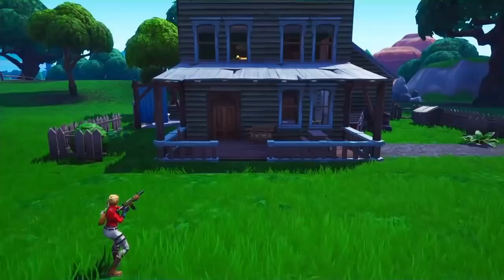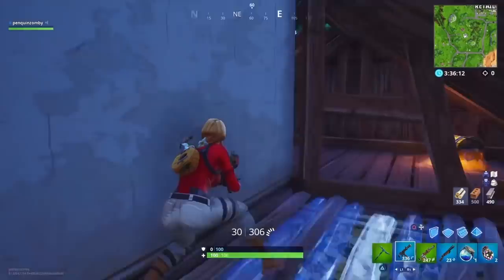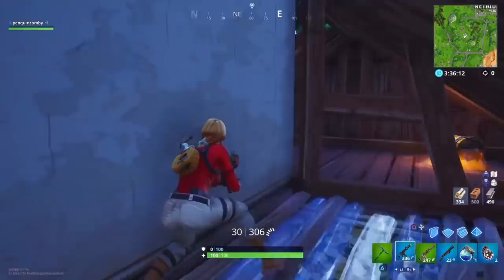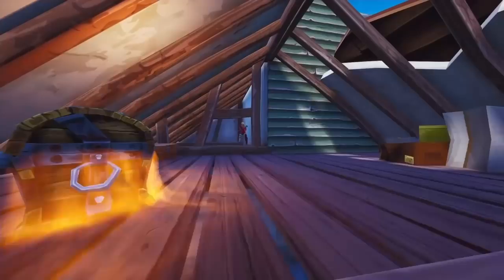Right across from that house, still in the Salty Springs area, this spot is right next to a chest spawn. All you want to do is jump-place your floor and you have eyes on a chest spawn. Real easy to get an ambush kill right here. You could easily nail a few headshots, get their loot and the chest loot — win-win.